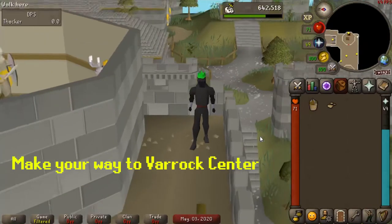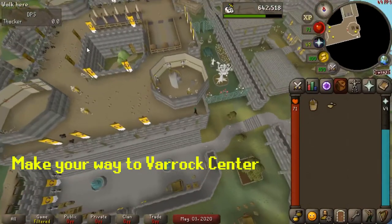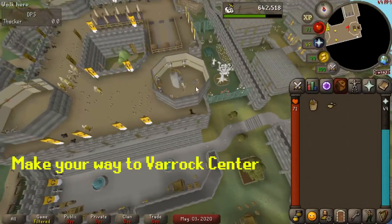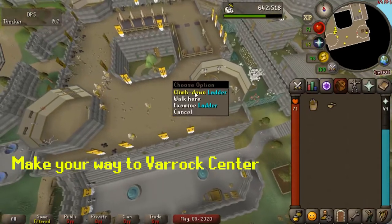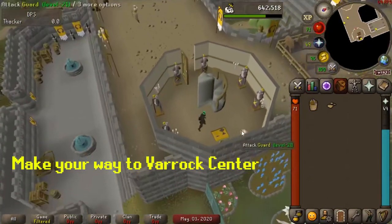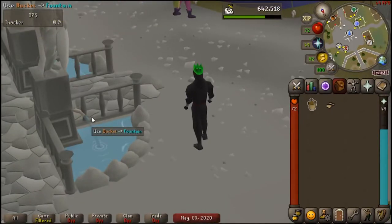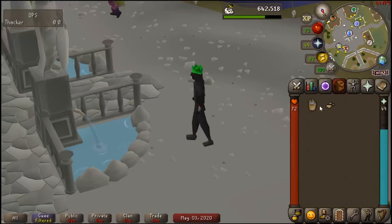Now you're going to make your way to the Varrock Center. Once you're there, use your bucket on the fountain to get a bucket of water.